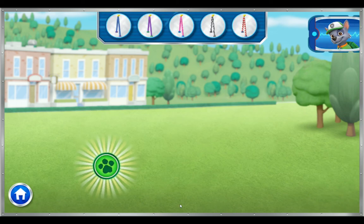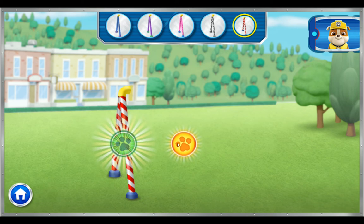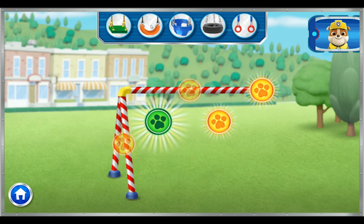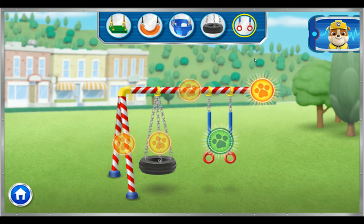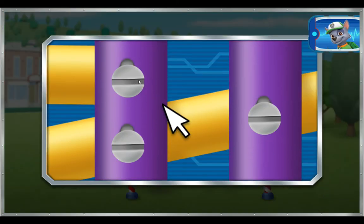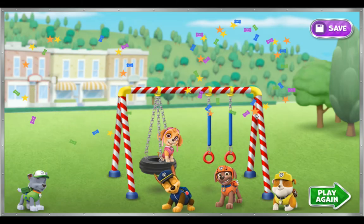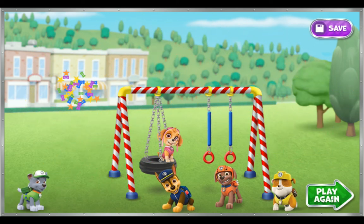Let's add a base for our swing set. There's more to build. Perfect! When you are finished building, click on the screw and hold it there to tighten it. Hold until the screw is tightened all the way. Only one left! That should hold it. Way to go! Thanks for helping us build the paw-fect playground! Press this button to save a picture. Click here to build a new playset.